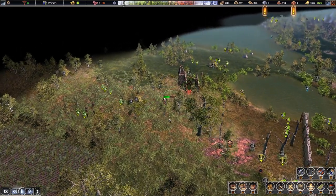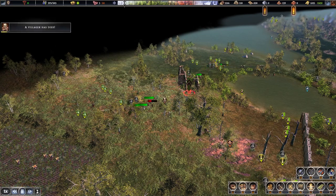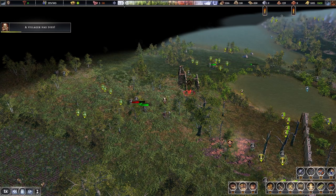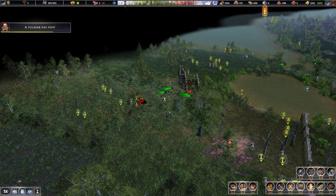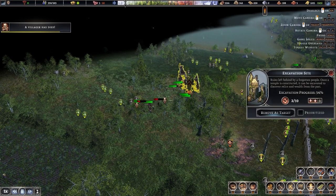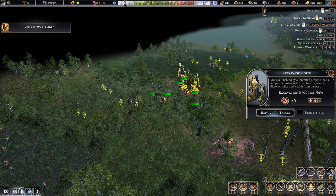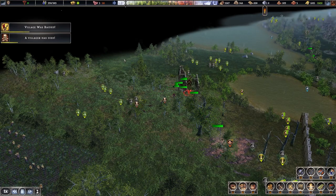More raiders are trying to take our site, but we have army men to defend it. Crossbows are doing really good — they're really powerful. Now we just got to finish the excavation site.